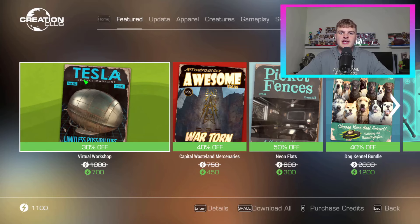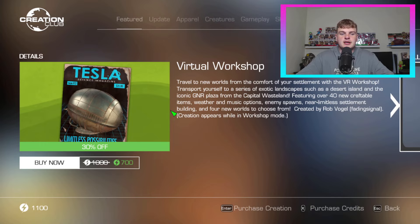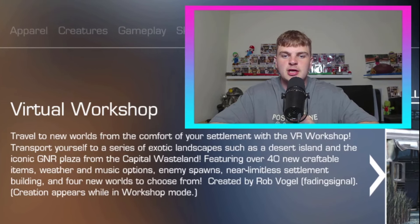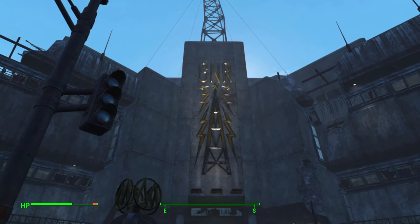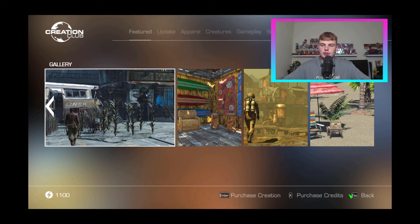Here we are on the Fallout 4 Creation Club. Starting off with Virtual Workshop — if I had a dollar for every time this was the first thing on the new update, I'd probably have enough. We got 30% off, 1,700 credits. Travel to new worlds from the comfort of your settlement with the VR workshop. Transport yourself to exotic landscapes such as a desert island and the iconic G&R Plaza from the Capital Wasteland. Featuring over 40 new craftable items, weather and music options, enemy spawns, near-limitless settlement building, and four new worlds. You can legitimately build a settlement in the Capital Wasteland G&R Plaza — it's pretty hype.